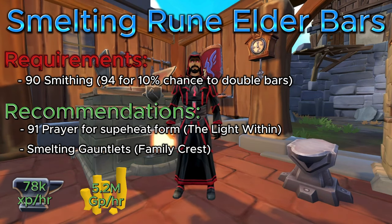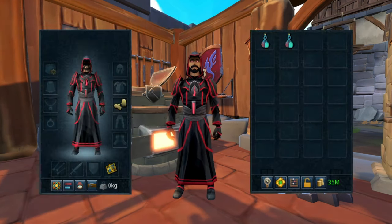You're going to be getting around 5.2 million GP per hour with 94 Smithing and Super Heat Form. Without those two things, you're probably looking at around 4.9 million GP per hour, because your time will take longer and you won't have the chance to double your bars. For what you're wearing, you just need your Smelting Gauntlets and either Grace of the Elves or Brooch of the Gods — whichever you have — so you can also make some passive income from Serene Spirits or get more invention materials.